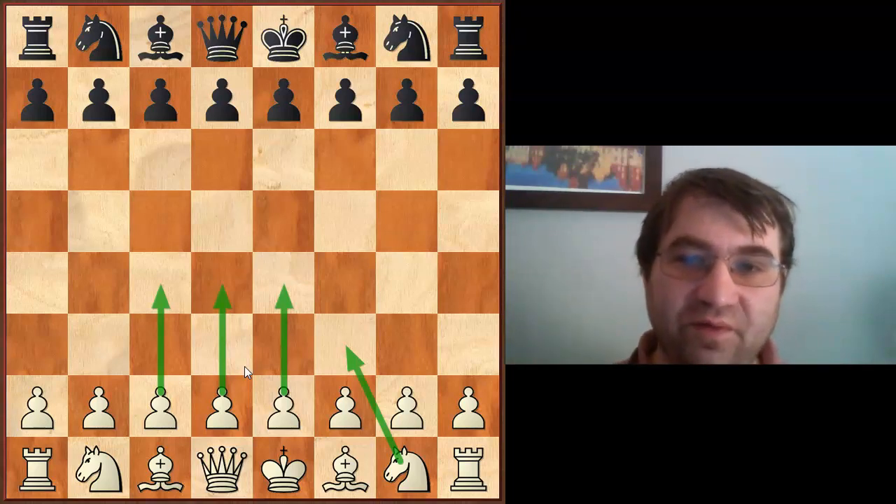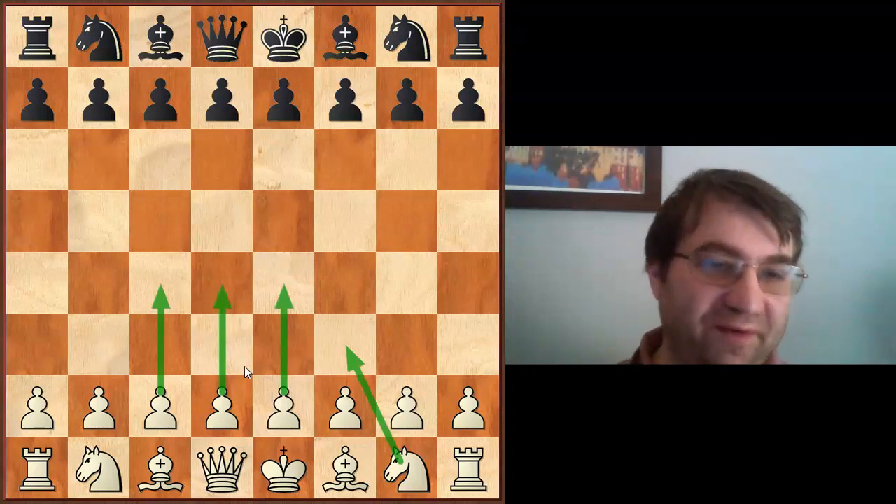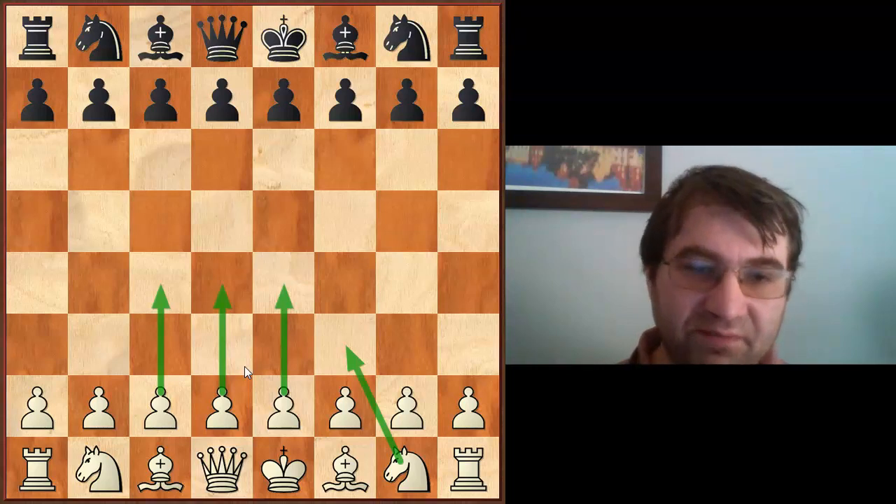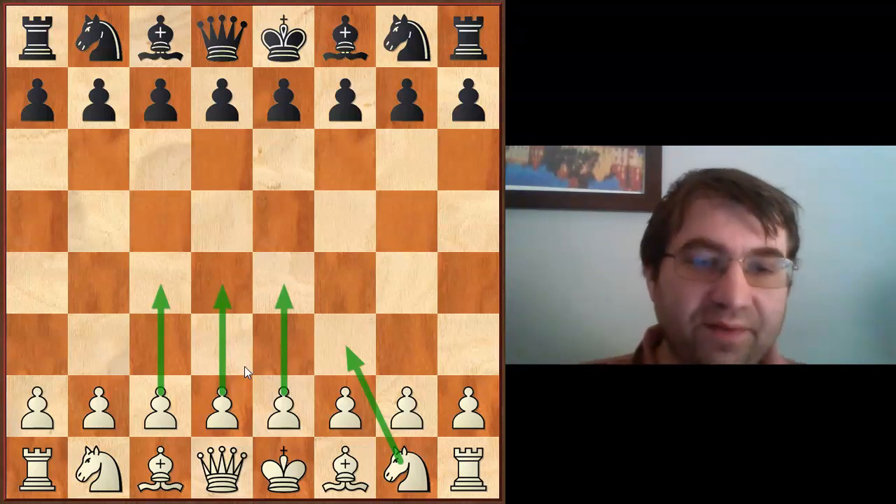They also score really well — all scoring well above 50%. E4 is scoring about 54%, and d4, knight f3, and c4 are all scoring right around 55%. They're all doing really good for white — white is winning more than his fair share of games, doing a little bit better than black.